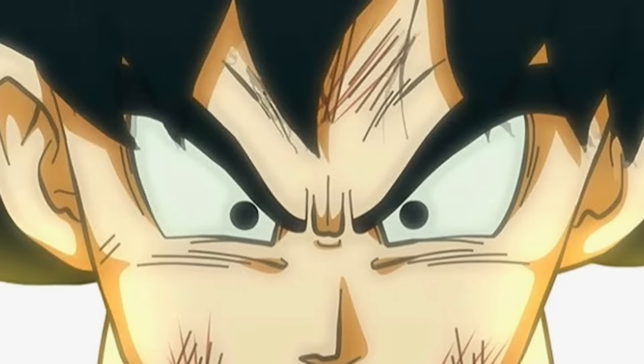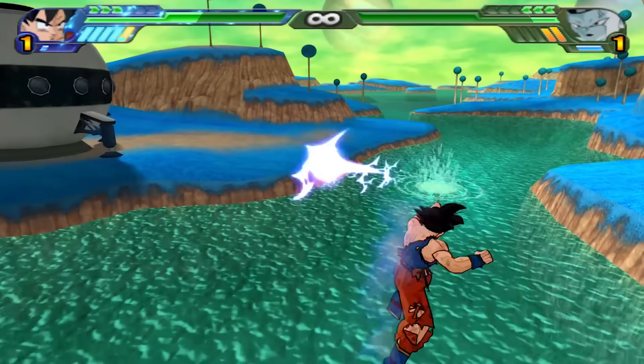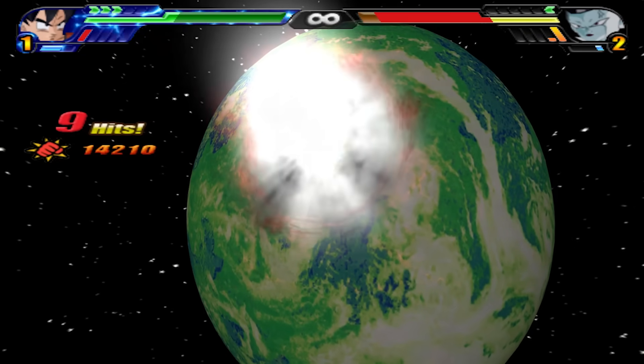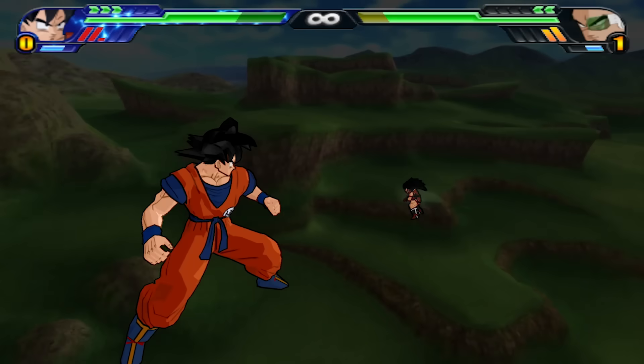At first I was caught off guard. I guess I've been playing so much of Tenkaichi 3 that I forgot this was even a thing. For whatever reason, this feature was removed in Tenkaichi 3. In 3, that planet destruction effect would only trigger if you landed your ultimate, whereas if you miss it, you will get an impact-like effect with the screen going all white for a second. But there's no destruction.